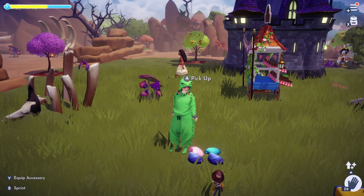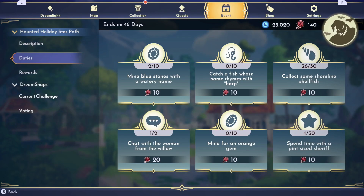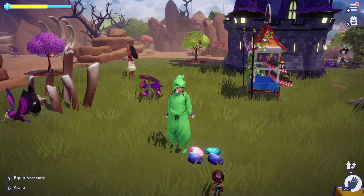For most items that stack, this dropping and picking up trick doesn't work, so I didn't really expect it to — but you know, I had to try. And it does work for the shells.